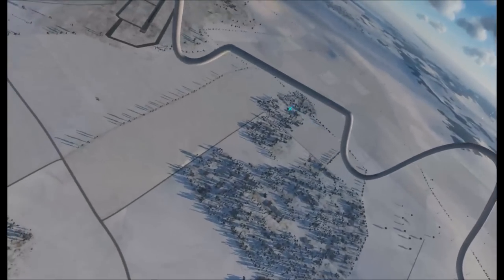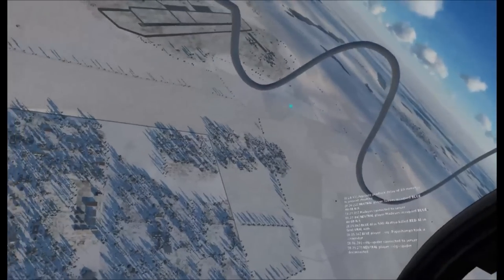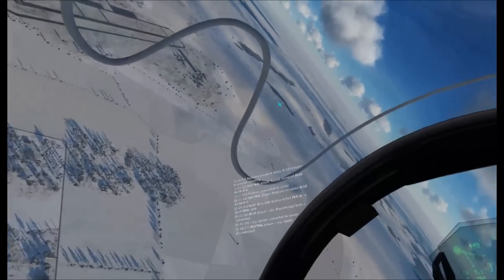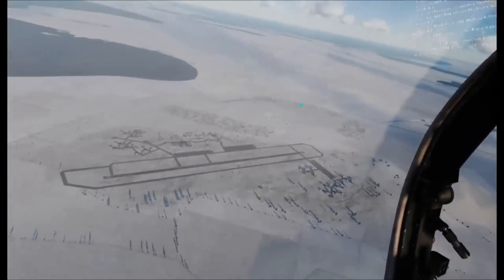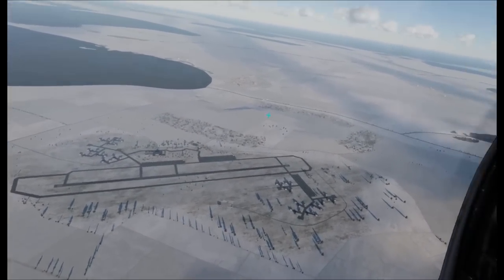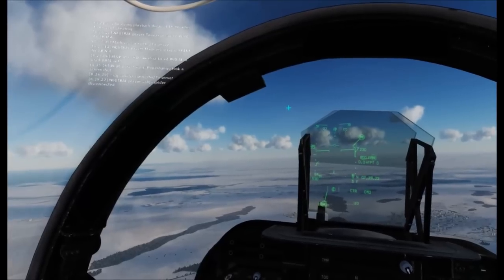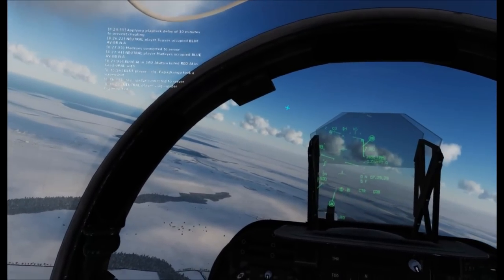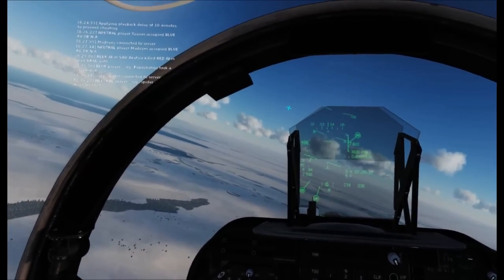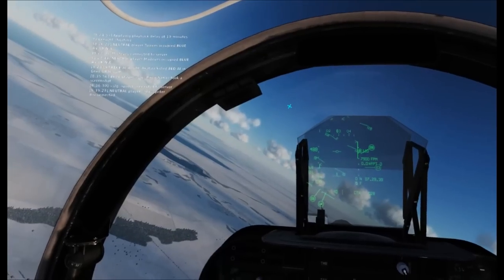All right guys, let's go ahead and circle Napa and we'll go over the process of vertical landing. You guys excited for this? This is my favorite part of the Harrier. This is where it normally goes wrong for me. As far as vertical landings are concerned, you'll basically want to do a standard kind of airfield approach for a landing, but instead of doing a conventional landing, you'll change your nozzle position so that they are in a vertical orientation — 82 degrees or 85 degrees. Your goal is to basically come to a stop above the runway as opposed to landing on it while running.